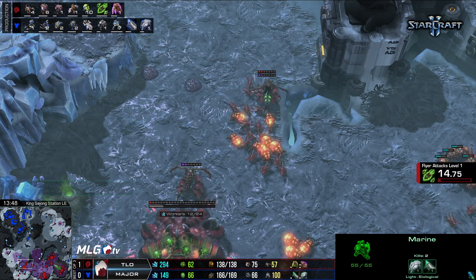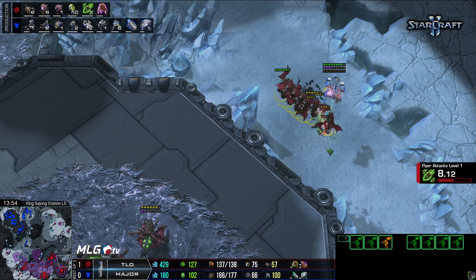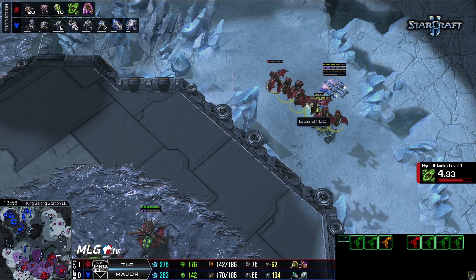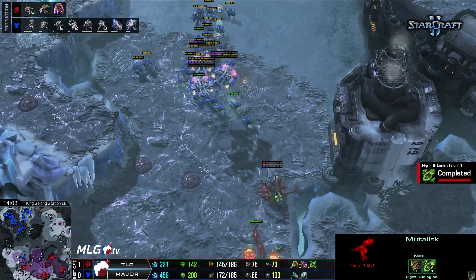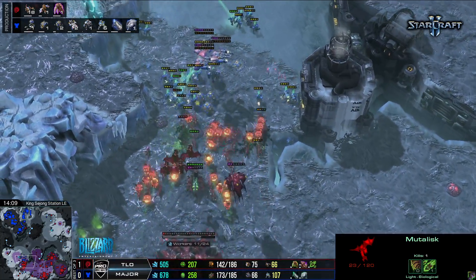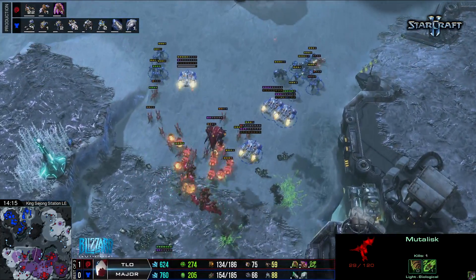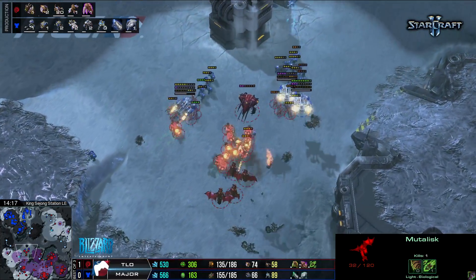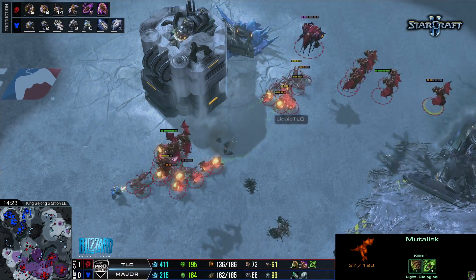The Mutalisks are in the main dealing with the drop — perfect chance for Major to swing through mid. Loses one Muta though. Mutas are so important in ZvT — that's where you spend your gas. As Mutas scale up throughout the game, you turn into a madman as a Zerg. It's so scary seeing 30 Mutas in the air. Banelings coming forward trying to greet Major's gentle attack, but he doesn't have enough to make too much progress and has to retreat. TLO is just repelling every attack.